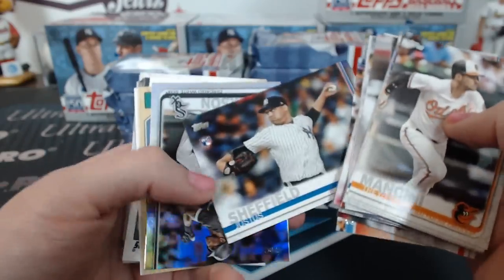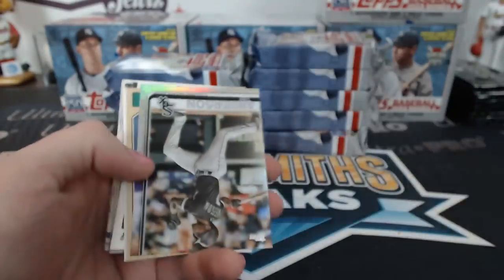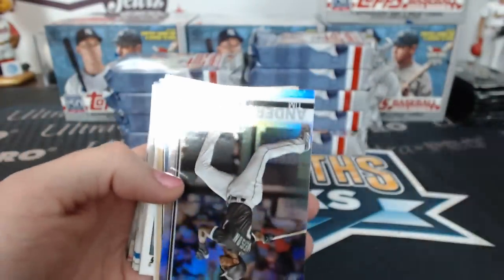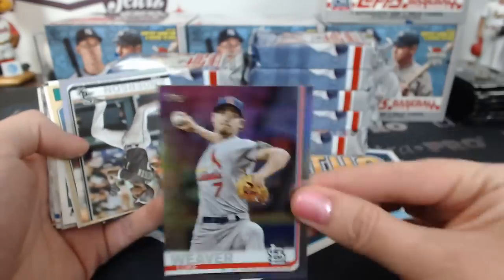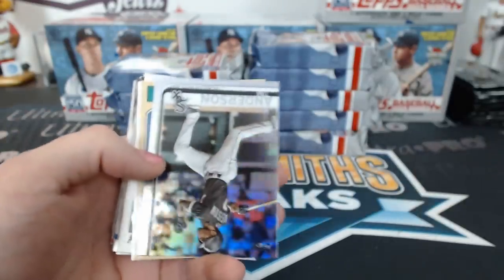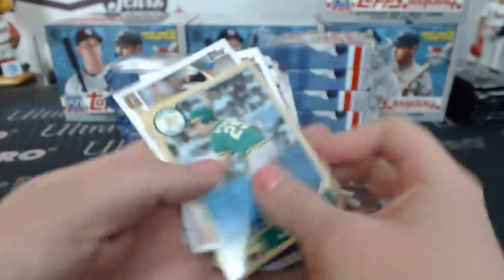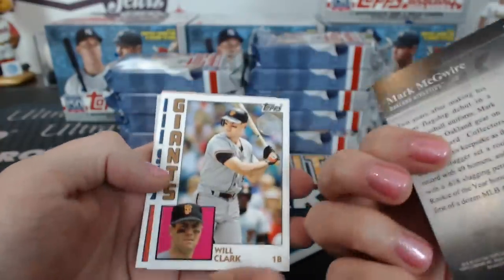There's a Justice Sheffield rookie. He's talking about the rainbow foil guy — we already saw that. That's how we couldn't find a base stack — that makes sense. Iconic card, I'm guessing? Yep.